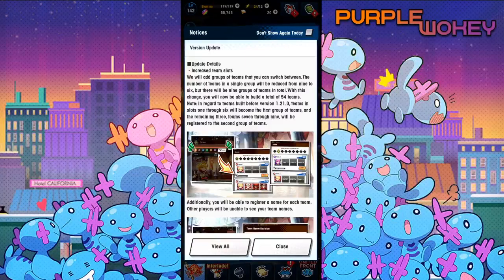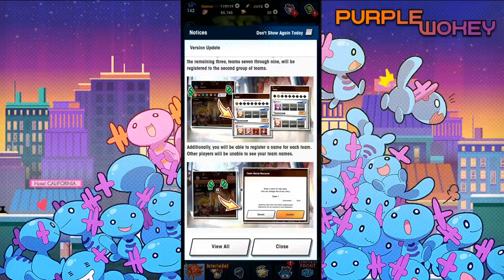Update details: Increase team slots. We will add groups of teams that you can switch between. The number of teams in a single group will be reduced from 9 to 6. There will be 9 groups of teams in total. With this change, you will now be able to build a total of 54 teams. In regards to teams built before version 1.21, teams in slots 1 through 6 will become the first group of teams, and the remaining 3 teams — 7 through 9 — will be registered to the second group of teams. Additionally, you will be able to register a name for each team.